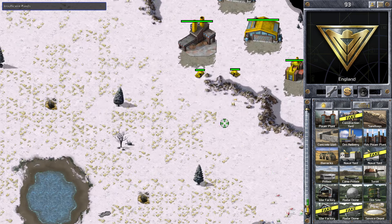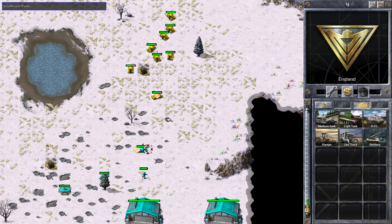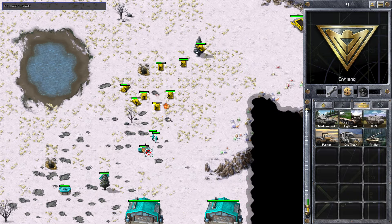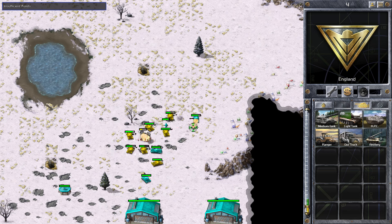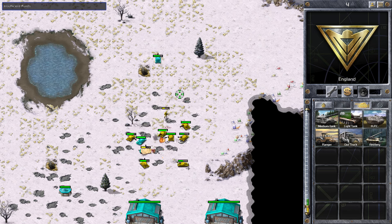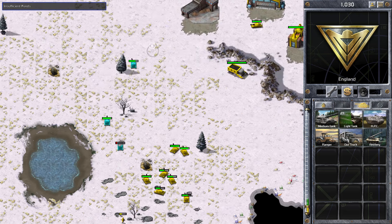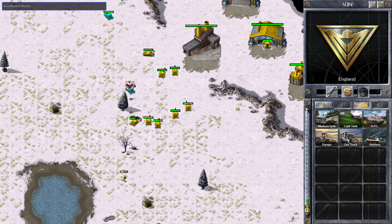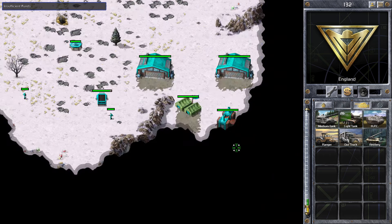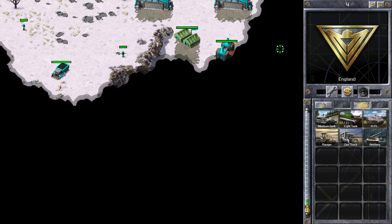Now because we've got the better tank numbers, we're going for the ore refinery — and this is going to be very bad for Austin. That ore refinery is down. I'm pulling my tanks back in case he retaliates on my base, but his tank numbers are too low. We need to keep on the pressure and not give him a chance to recover, because if he gets another ore refinery out that'll be trouble. You can see him pushing up towards my base, but he just doesn't have the tank numbers.